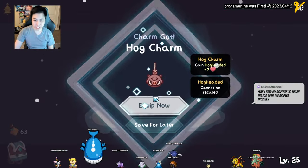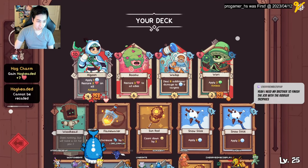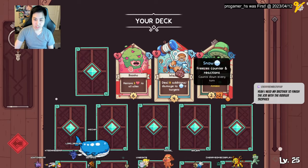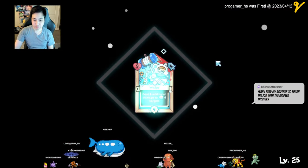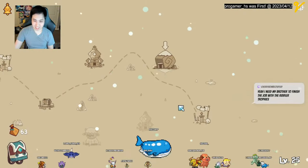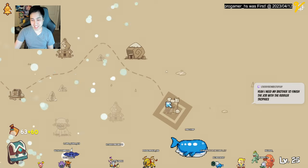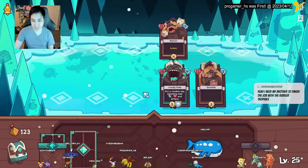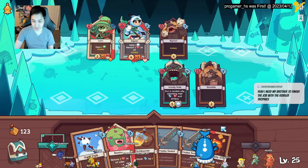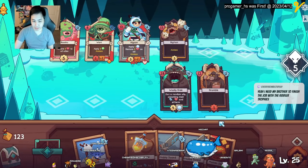They really need some music on here though. Gain hog headed - let's hog headed again. Cannot be recalled, okay. Give me that big HP. Tanky tanky. I hate - okay, this - I gotta be careful of the aimless stuff. It could be dangerous.